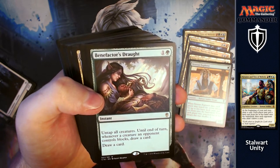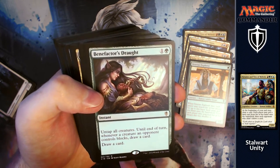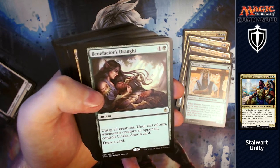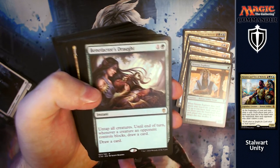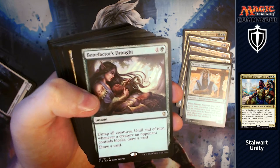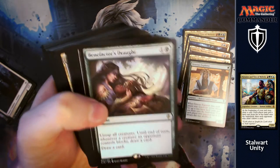Benefactor's Draught — I love this card, it was my second favourite for cube. For one and a green, you get to untap all creatures. Until the end of turn, whenever a creature an opponent controls blocks, you get to draw a card, and you draw a card anyway. Worst case scenario you're drawing a card for two. You can swing in with creatures you don't mind dying and draw loads of cards, while your opponent walks into a wall of blockers.